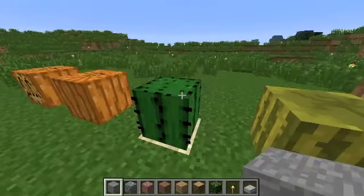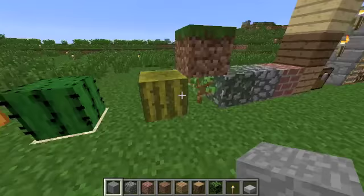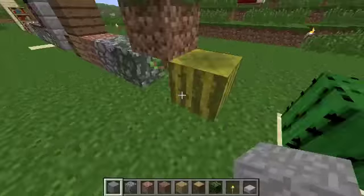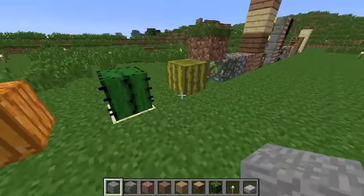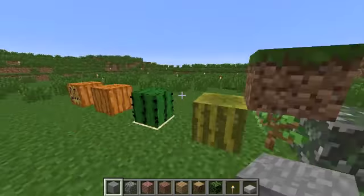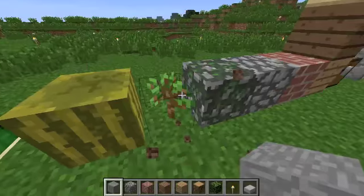I could change the cacti top a bit, but not much. This is a melon — more like real life again, darker with lines. I'm going to edit the sides and top a bit. And there's a new sapling.